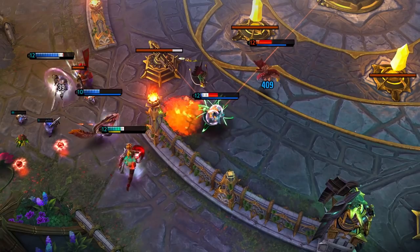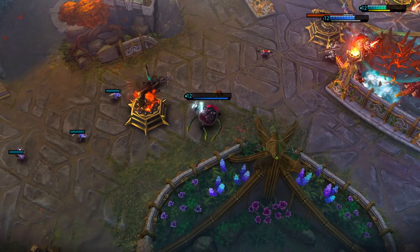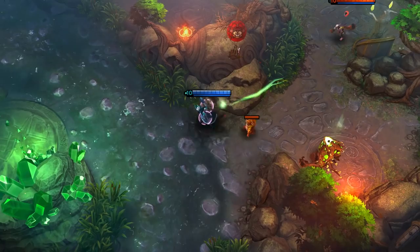With only a sliver of health left, she switches to her light form and activates Royal Amnesty, and makes it out alive thanks to the barrier and movement speed. In this match, a skirmish breaks out in the mid lane, and Maleen uses the movement speed from Royal Amnesty in order to flank her opponents.